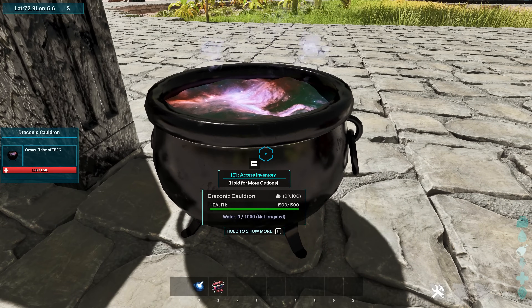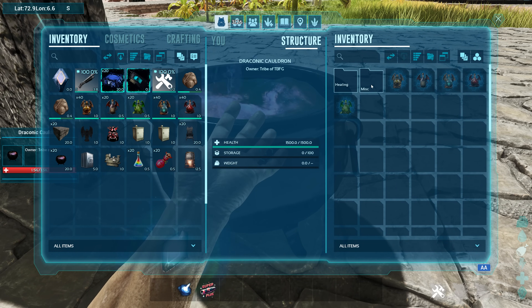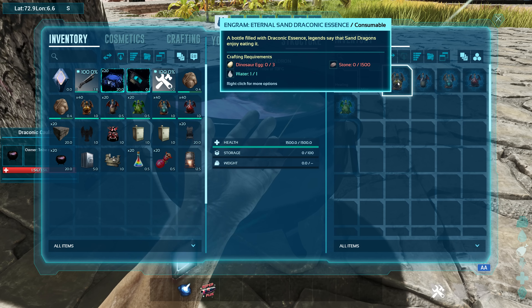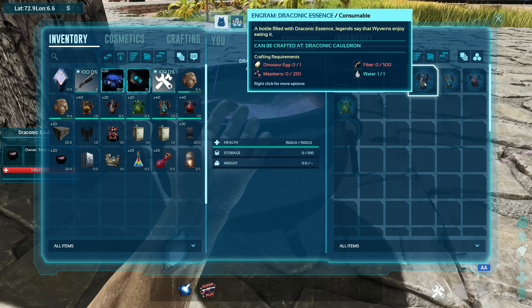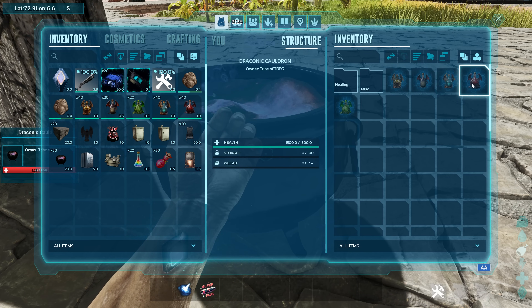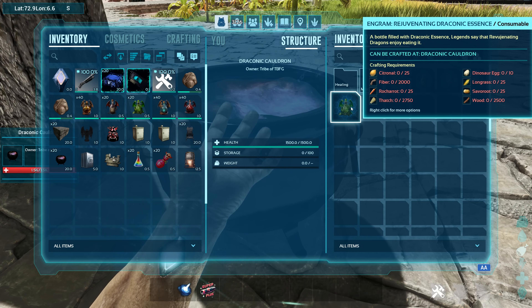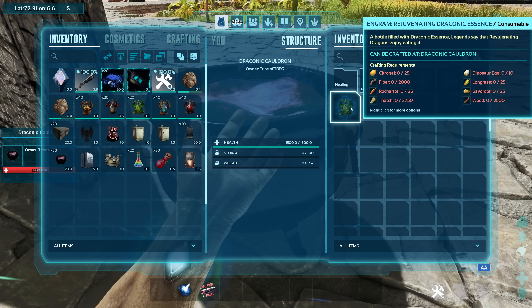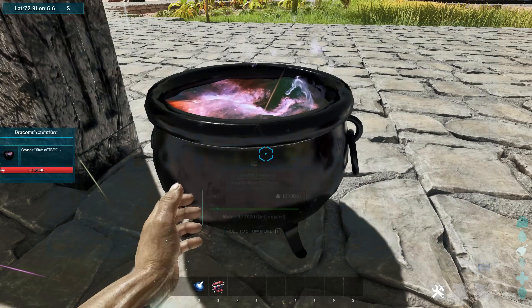Next one is the Draconic Cauldron. This is where you make all your healing potions and your different potions to actually tame the dragons. They all have different taming requirements. Some of them need these little essence things — we've got Sand Draconic Essence, Draconic Essence, Pure Draconic Essence, Chaotic Draconic Essence, and Rejuvenating Draconic Essence. If you want to see which one is for which, definitely go to their Discord and check that out. They did a great job laying all that stuff out, including spawn codes.